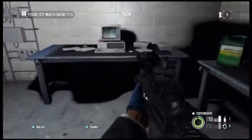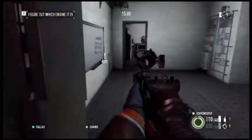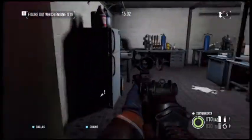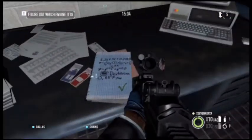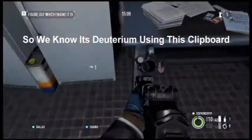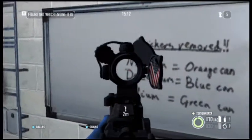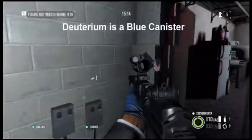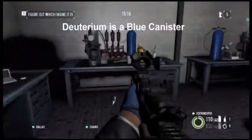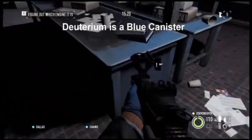I'm not finding any clipboards at this point. The clipboards don't have to be downstairs in the basement — they could actually be upstairs as well. But here we just found one, and it says it's deuterium. We correlate that to the chart, so we know it's a blue can. Now we're going to look around for some more information.